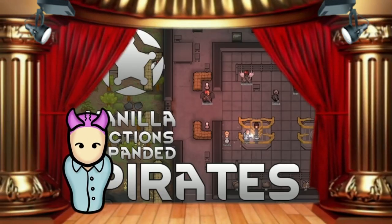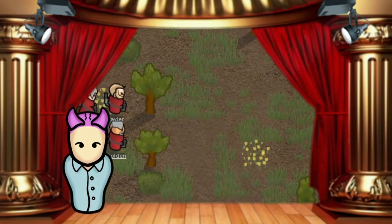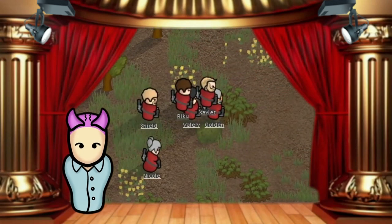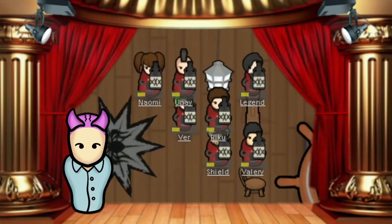We have the Vanilla Expanded Pirates' drink of choice: rum. Rum in RimWorld is different from real life. To make it, you need to have a pawn wear a rum suit — it's sweaty, it's heavy, and pawns hate it. But in return you get to make rum. It will fulfill a pawn's alcohol need and fill up hunger too.